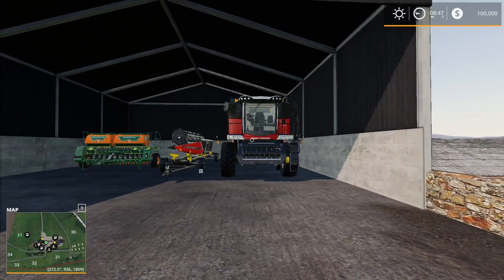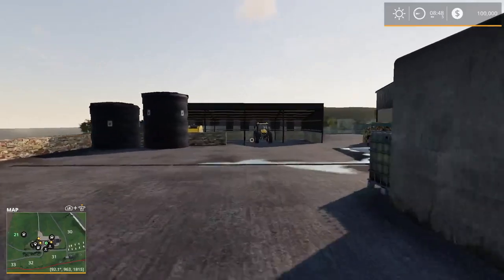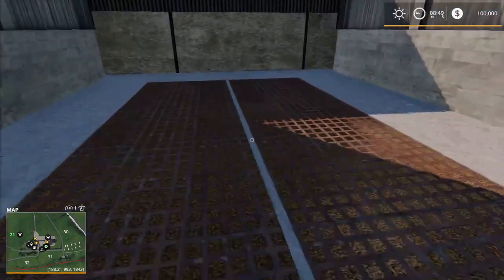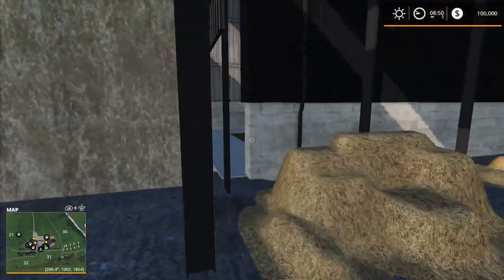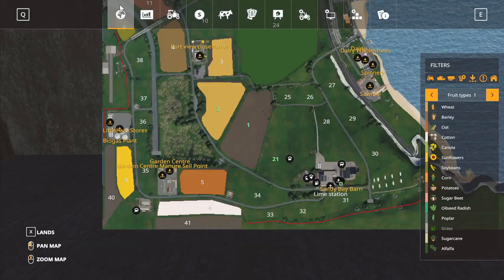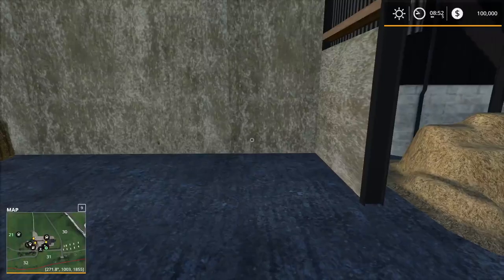I'm going to walk around the main farm area. The harvester and seeder are over here. A barn holds the baler and Fastrac. There's a silo — and I noticed a pretty silent moment, which was odd for Farming Simulator. This appears to be bale storage, though the bales are fake decorative ones. There seems to be a bale sell point here.